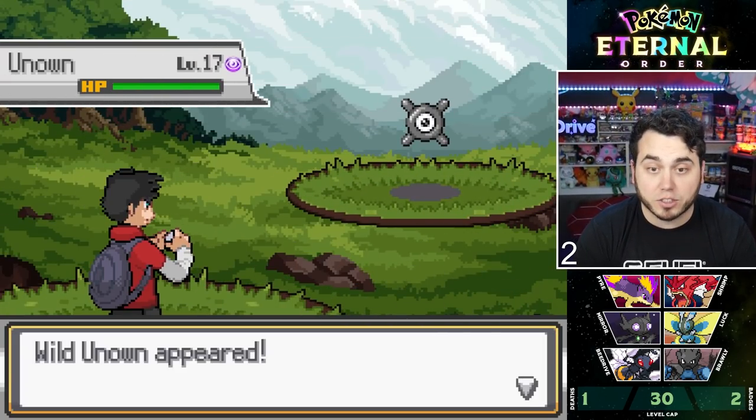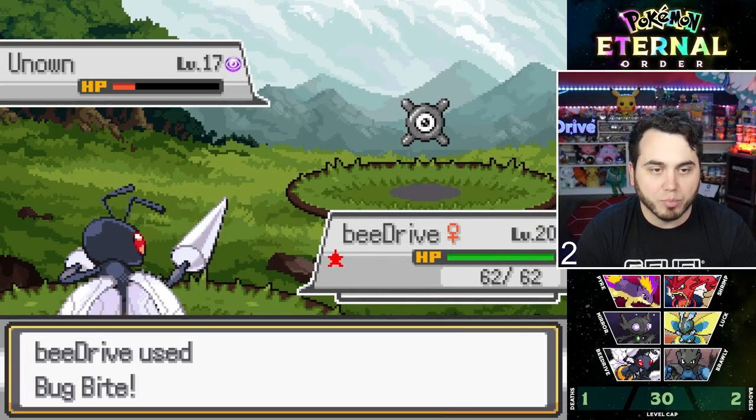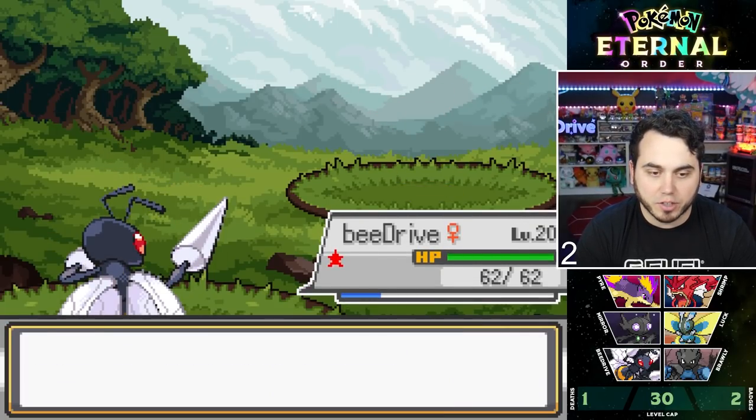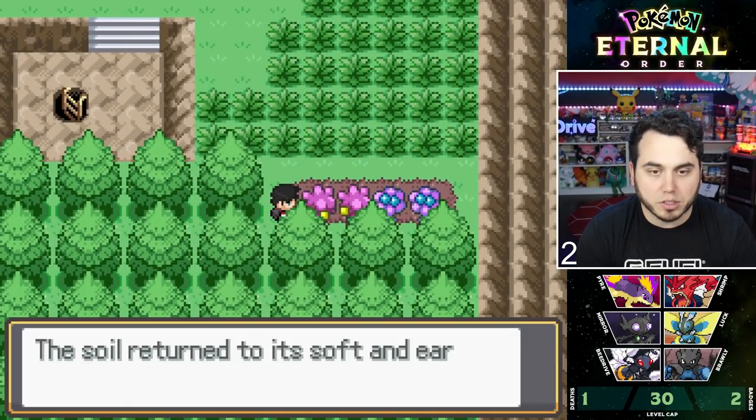For me, it's Heracross. Oh my god, Unown is here. Why do I feel like Unown is probably buffed in this game? Do I get a lot of XP for that? 500! I like it. So we get some Jaboka Berries as well. We'll have to see what encounters we have here and what these other berries are.